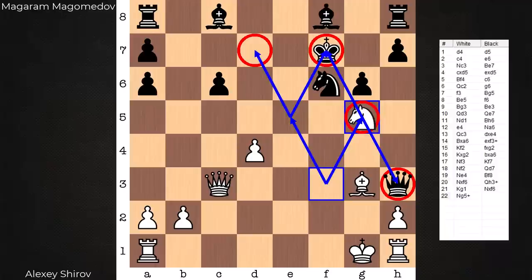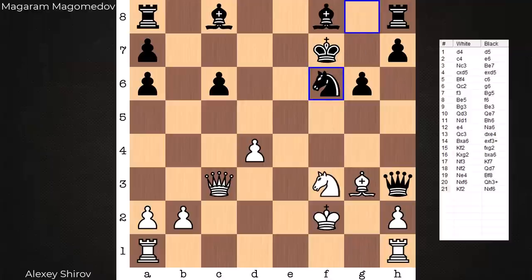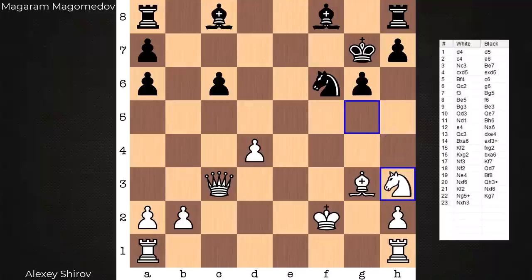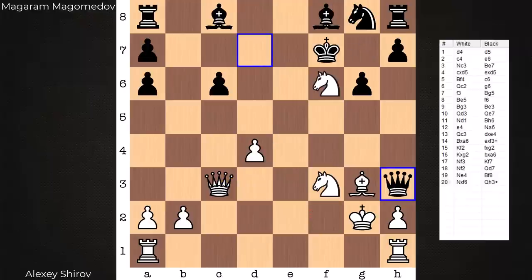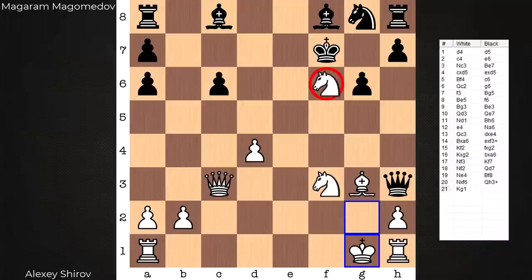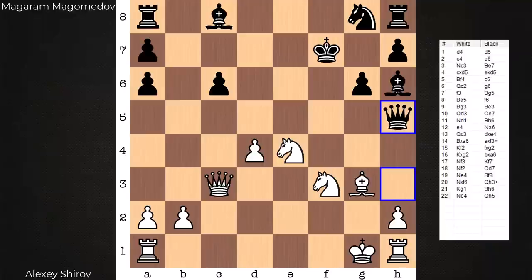Why is it important for the king to be on g1? After this check, if the king goes to f2, black could take the knight and allow this fork, because in the end white gets hit back with the fork — the white king is vulnerable on f2. So it is King g1. This knight is poison. From here, Bishop h6 covers this check. Black's now ready to take the knight. Knight e4 — it's out of danger, running in reverse but still generating a threat. Two pieces are on this, another fork is threatened. Black gets out of that. Now the white knight pounces: Knight e5 check.